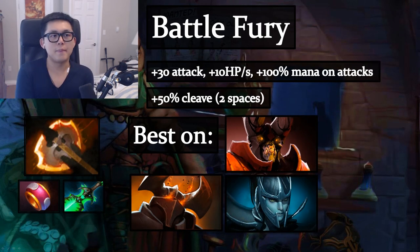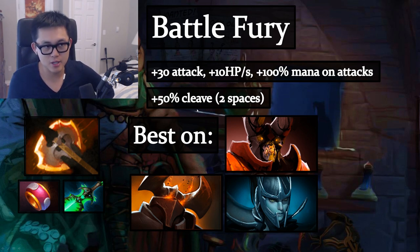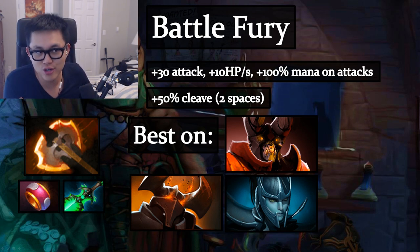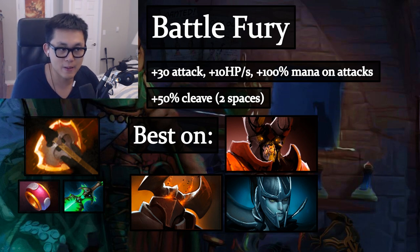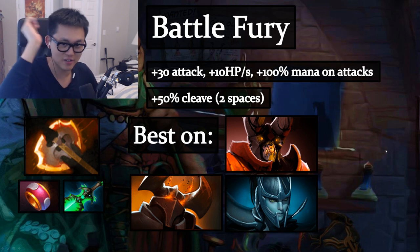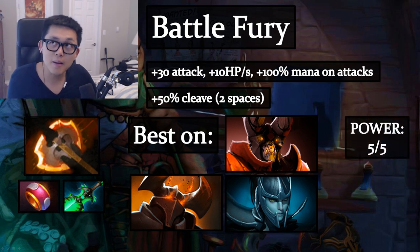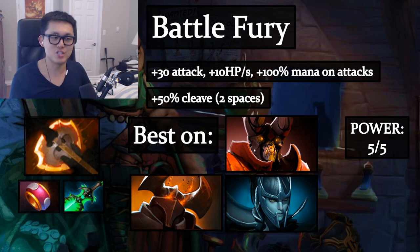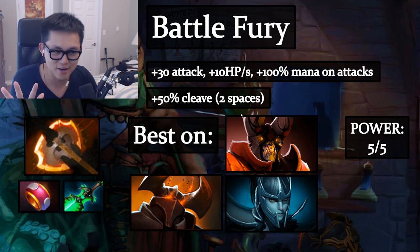Battle Fury gives increased attack, Perseverance bonuses, and most importantly 50% cleave — half your damage to up to two spaces around the target. This effectively makes any melee unit a Dragon Knight. It only works on melee, so you can't give it to ranged units. Best target is Doom by far — he can use every stat and deals insane damage, so cleave just kills everything. Also strong on CK and PA. Power level: 5/5 — if you get Battle Fury, you basically win.